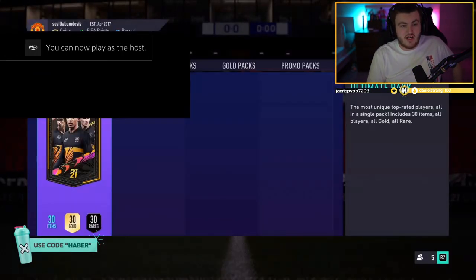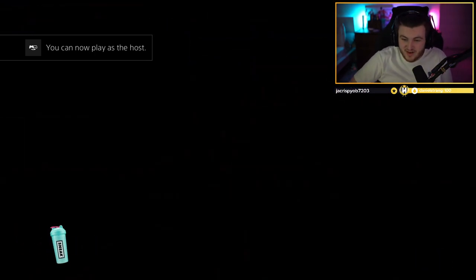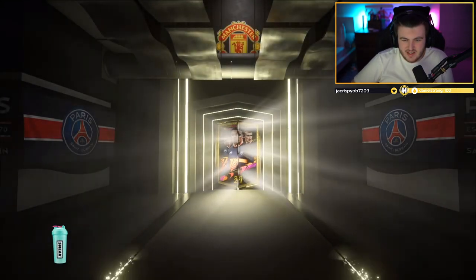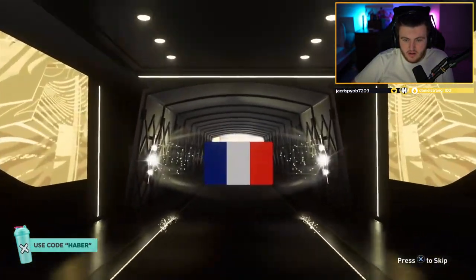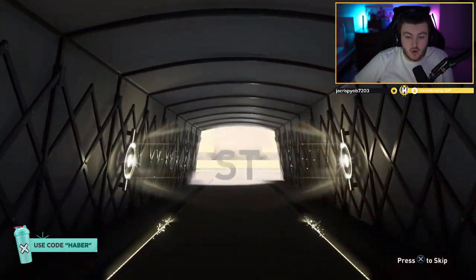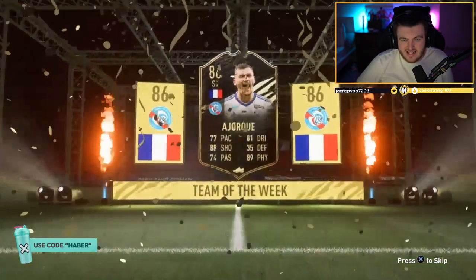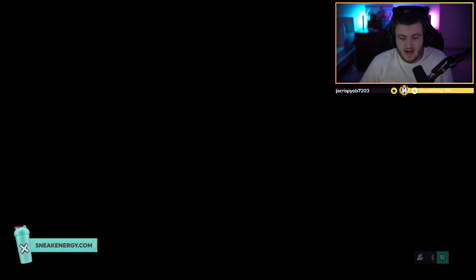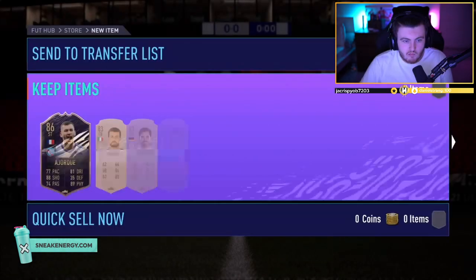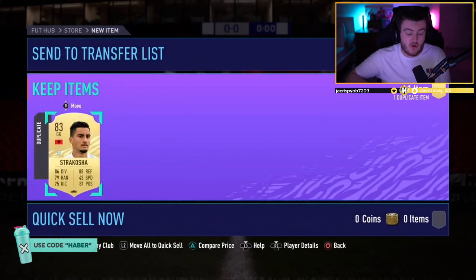Another ultimate pack loyalty reward now. Come on, show us a walkout here. I've heard stories of people getting Prime Icon Moments in these. That's an inform — Lewandowski, why not? French Striker — Adjoke, not too bad. 86 rated in-form is decent. That's good for fodder value at the very least — I think he's worth about 50k. Anything else in the pack? Cherby, Gundogan. Strakosha. That's all right.